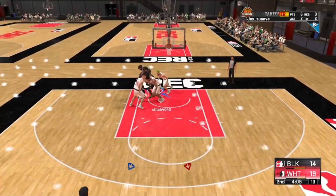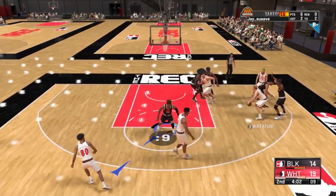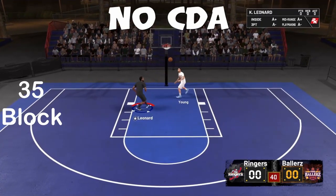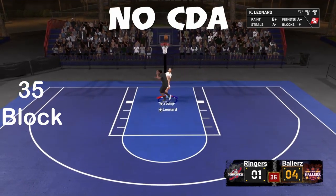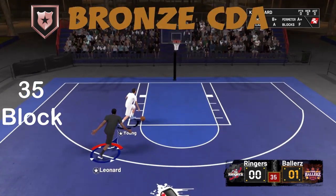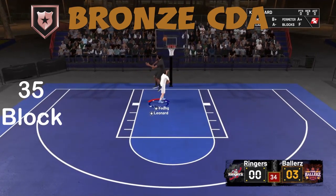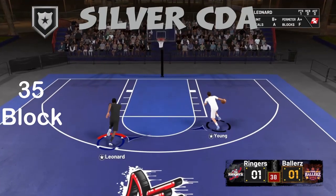I'm running it with the bronze Rim Protector just so y'all can see the difference with and without it. When I ran without Chase Down Artist equipped, I wasn't really getting off the ground at all — and understandably, I only had a 35 block rating. But once I did have the bronze Chase Down Artist, as you can see right there, I was able to get those leaping animations. That's basically what Chase Down Artist is.